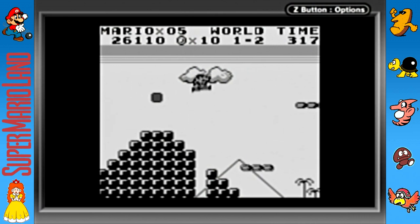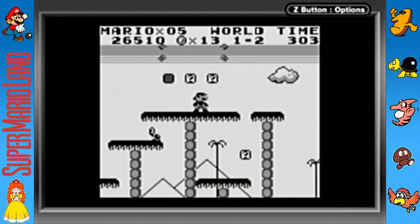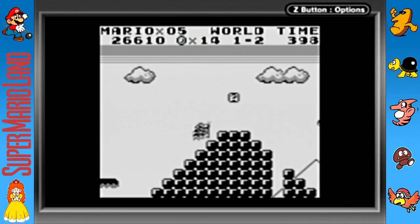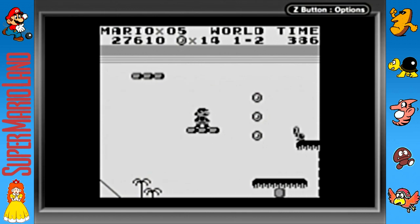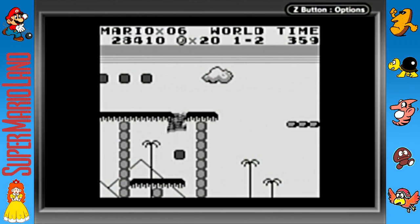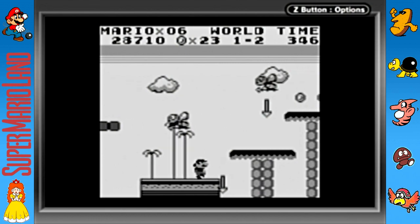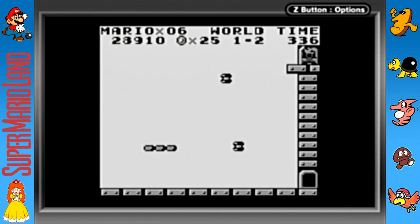The bosses in this game — there are actually five because there are two at the very end. In Super Mario Brothers you basically just fought Bowser and his clones, but in this game there are distinct bosses from one another. The jumping in this game is kind of hard to describe — when you jump up you slowly start to pick up speed. I'm trying to get used to it because it's been a while since I played.